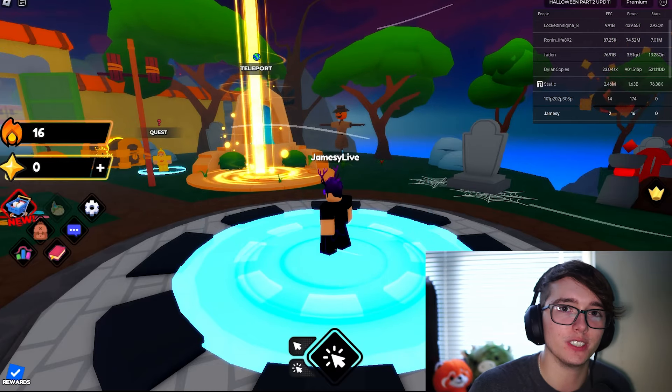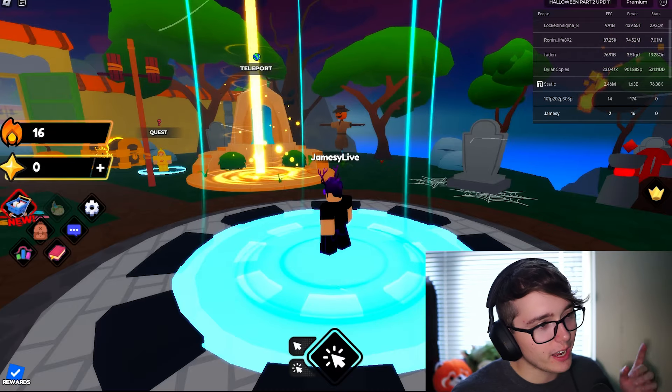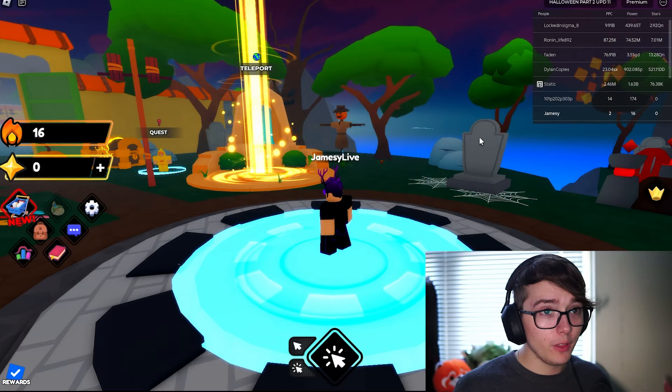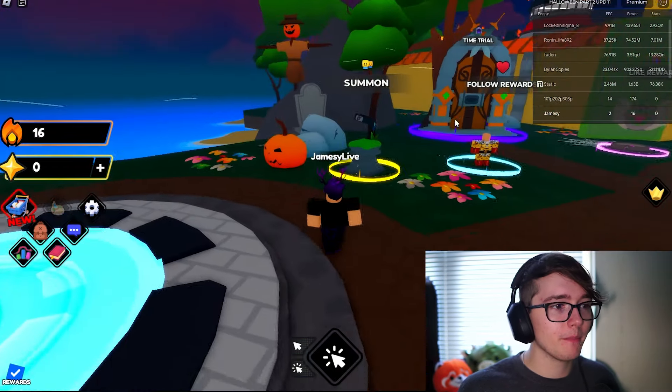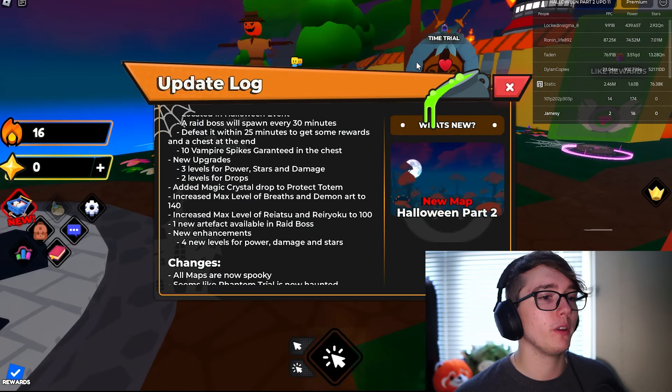Hello and welcome back to another JamesRBX YouTube video. In today's video we are in Anime Strike Simulator and I'm gonna show you guys all the working codes in this game for the new Halloween Part 2 update. We're on Update 11 and they do have the Halloween update because it is spooky month.